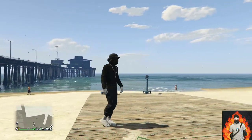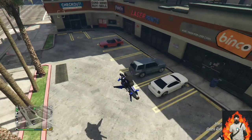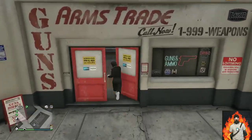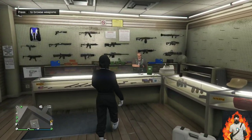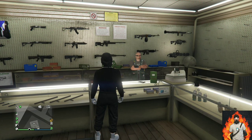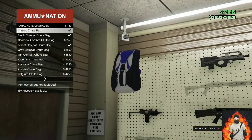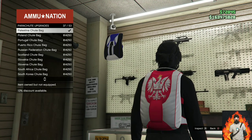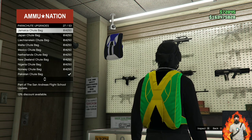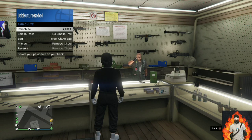Back out from the interaction menu and walk away from the telescope — your outfit should look exactly like mine. Head over to the closest ammunition store. We will be transferring a black duffel bag to this outfit. If you do not own a black duffel bag, there will be an icon on the top right or a link down below in the description on how to get one. You will need to purchase an Israel troop bag at the ammo store.